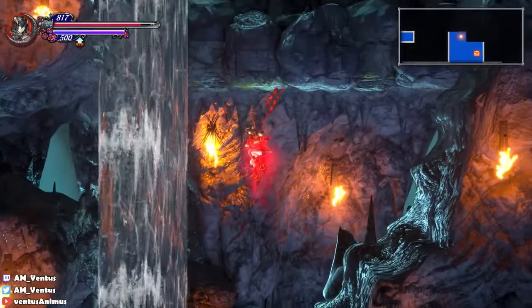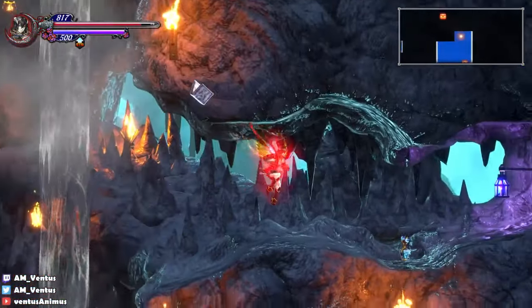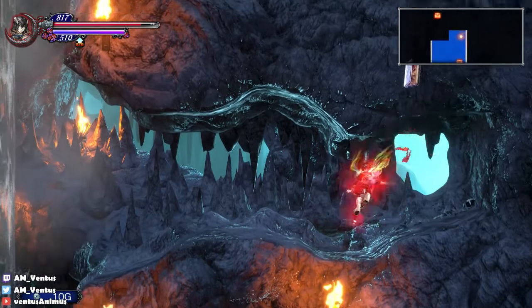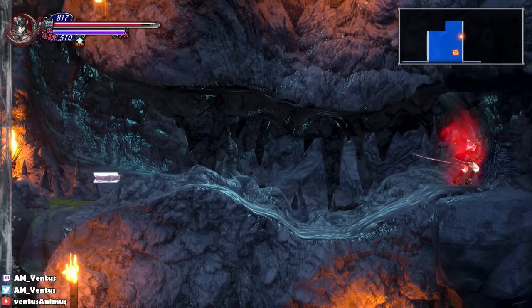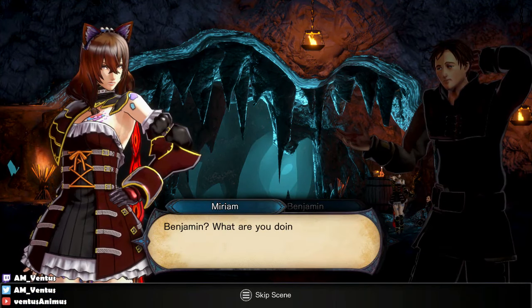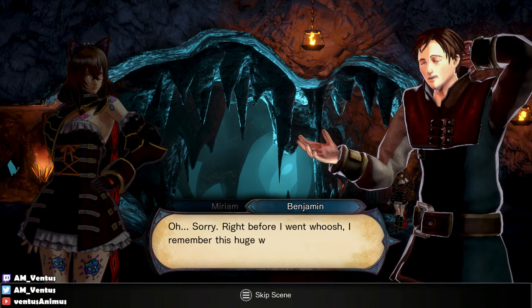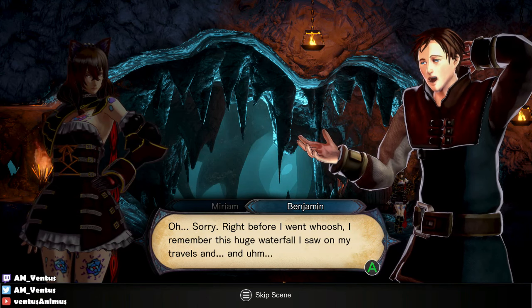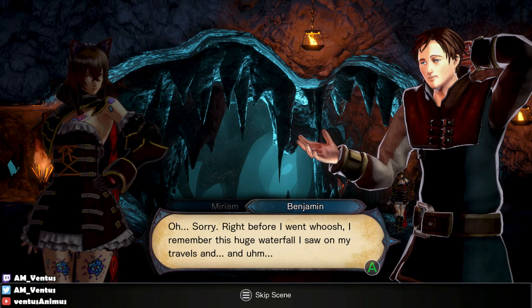What is down here? A lot of stuff it seems — oh, a mana pot! There are probably wall chickens too. I wonder if some of the other armors do the same thing. Wall chicken! Oh hello, where are you? Wait, who's Benjamin? Oh — that's what his quest is, he's just gonna fly around the castle.